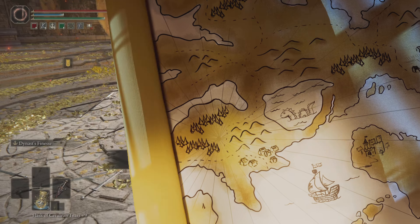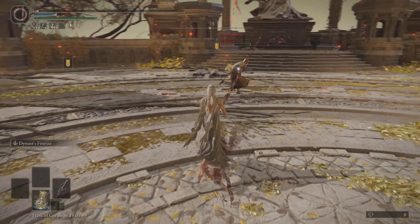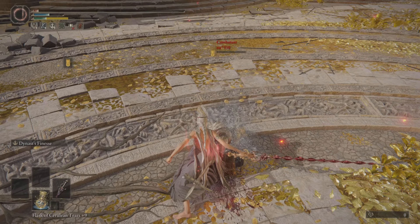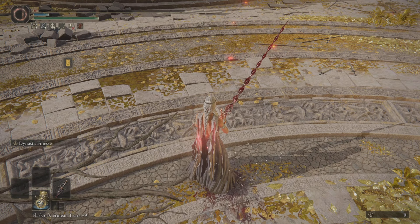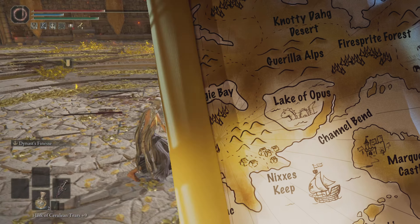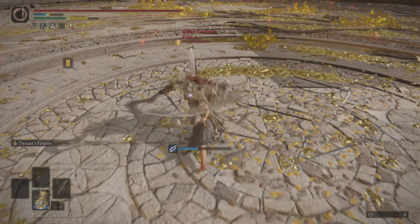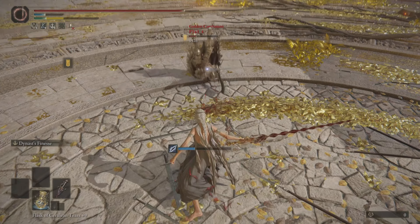Of course, like any weapon, the Bloody Helice does have its drawbacks. The spin ash of war is relatively slow and can leave you vulnerable to counter attacks, backstabs, and spells. Additionally, the Bloody Helice doesn't have the most extended range, so you'll need to get up close and personal with your opponent to use it effectively. Parry is also one of the most devastating counters against your attacks.